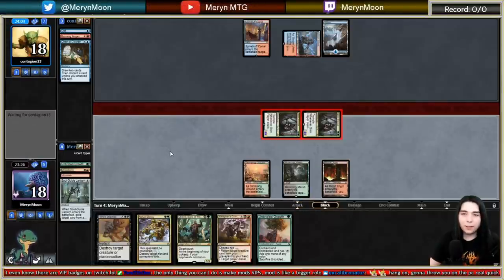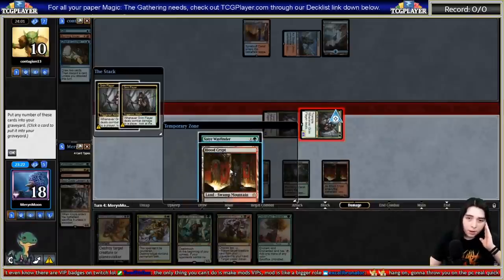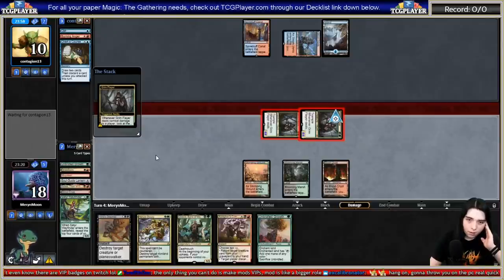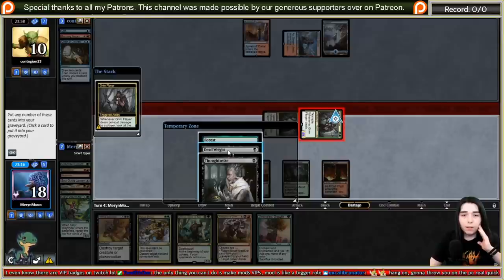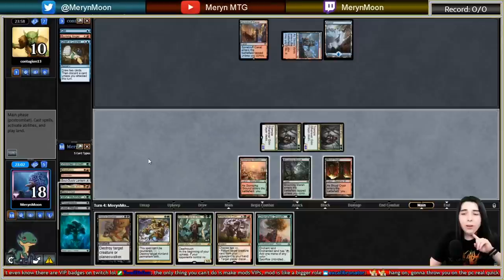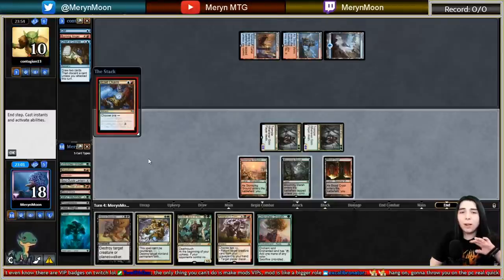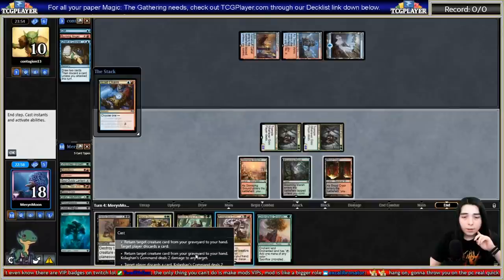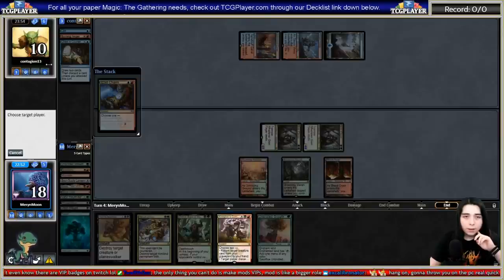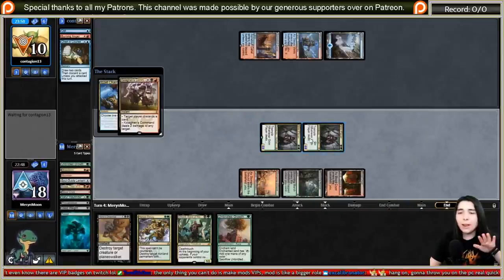Both attackers connect. Milling more — come on, give me that Scavenging Ooze. I like Thoughtseize here. I have a creeping feeling they're going to have double Storm Herald. I'll mill them all. In response to anything when they tap out, I'll use Kolaghan's Command to make them ditch a card and deal two damage, putting them in lethal range of double Grim Flayer. So I'm forcing them to deal with these creatures.